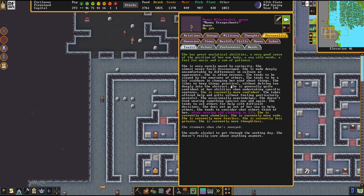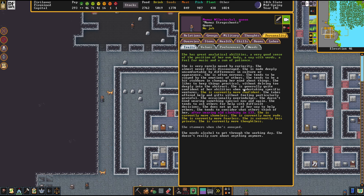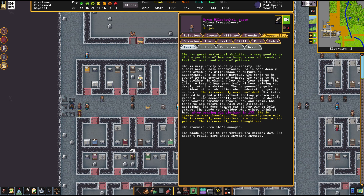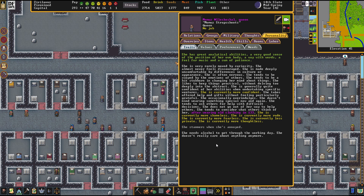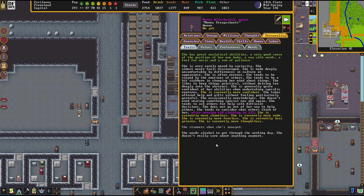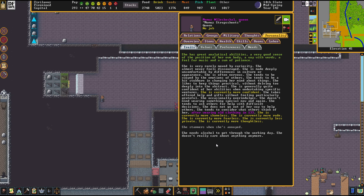That's why we cannot wage war directly. She likes to keep things practical without delving too deeply into the abstract. She takes offered help and gifts without feeling particularly grateful — so all the gifts we gave her were pointless. She occasionally overindulges, and tends to ask others for help with difficult decisions.